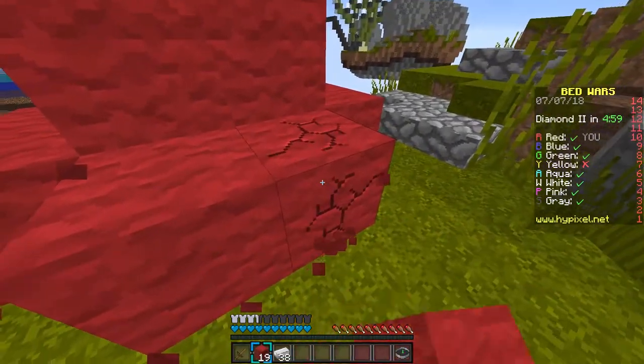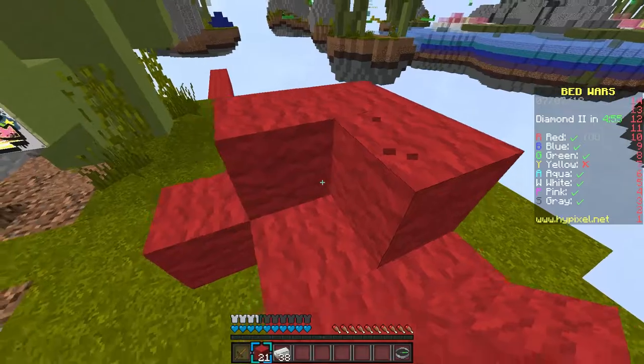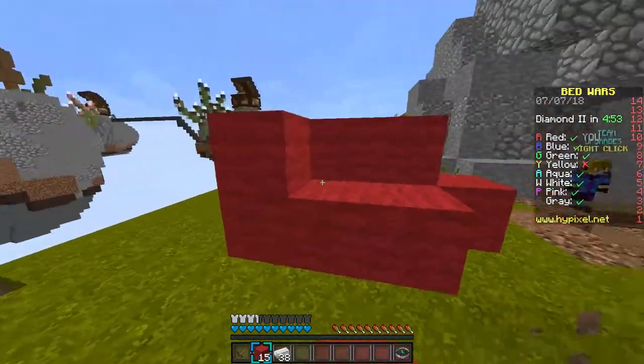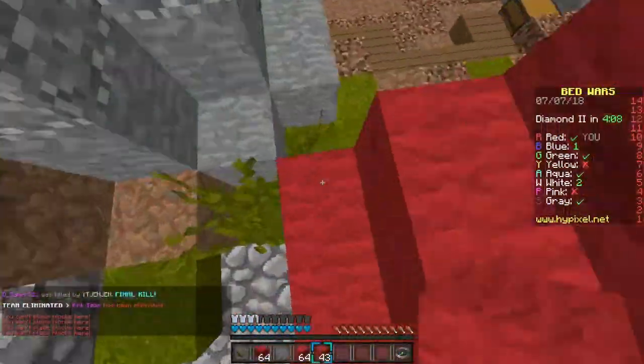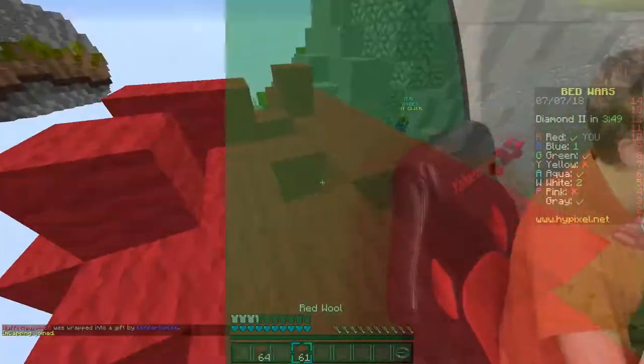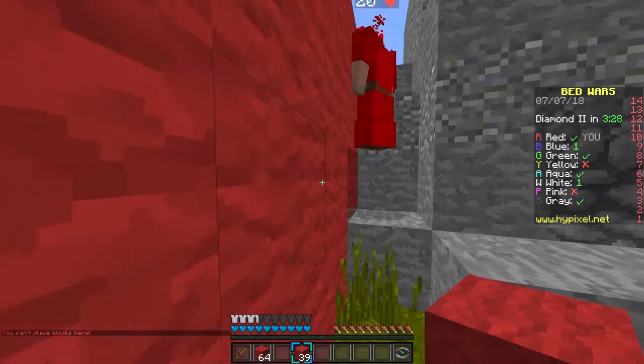Don't go overboard. Actually, you know what, I was wrong — you need to place down all the wool or they can get in. Block your teammate in there. There you go, now you're Bed Warring like a pro!